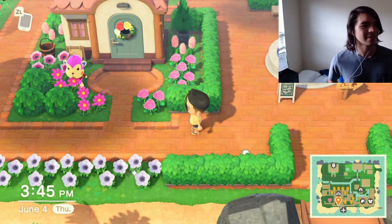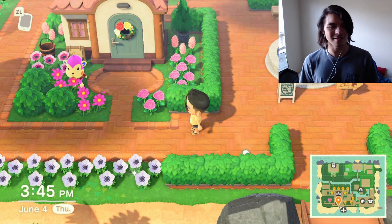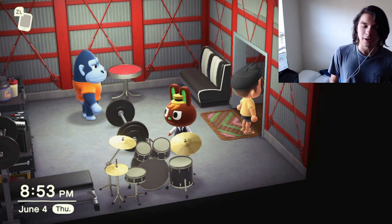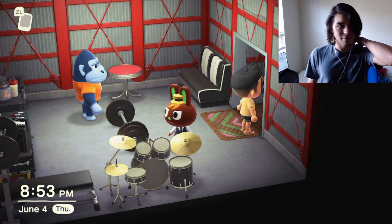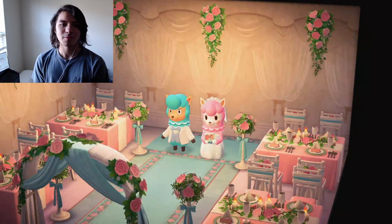I decorated Nana's house and it looked so good — it matched, you know, she's pink, her house is pink, flowers are pink. Coco lives there now but it still works with the pink flowers. And that's when Simon left.